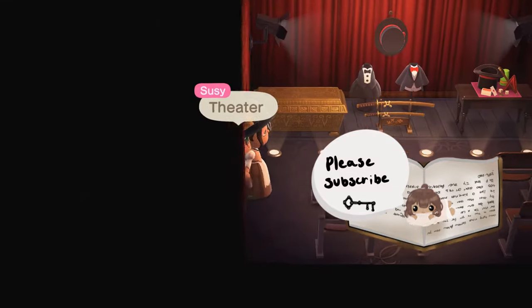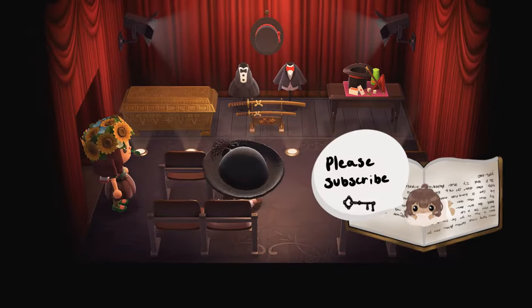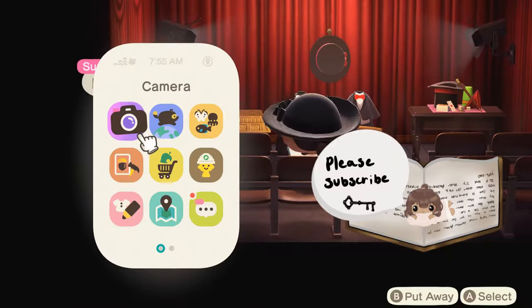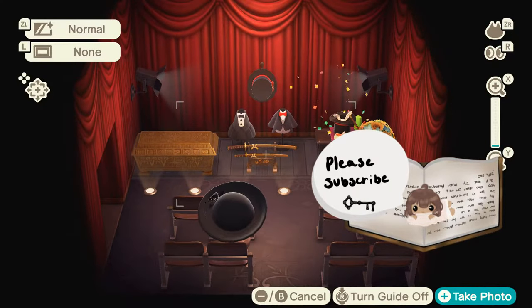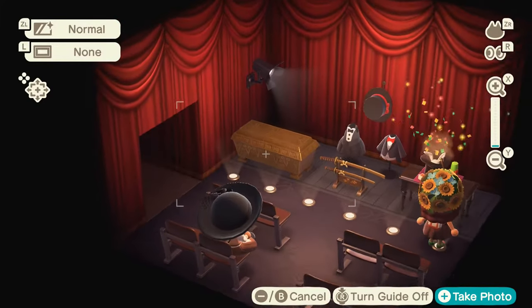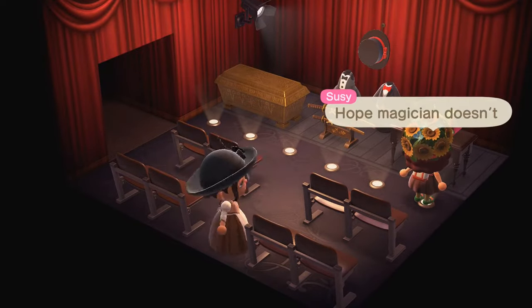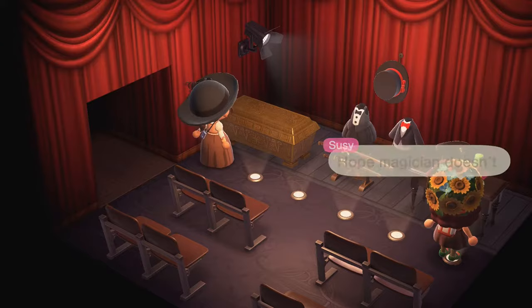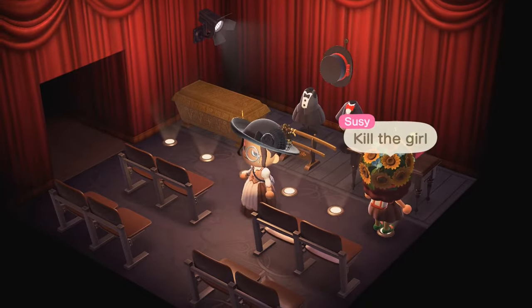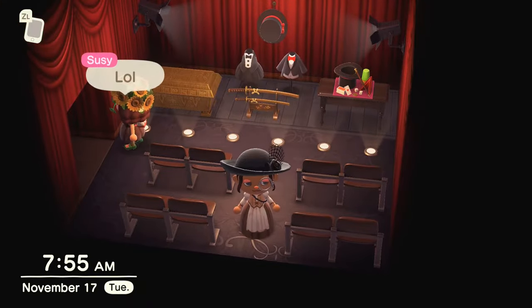Theater — the theater is super cool! I want to sit in the back. A magic act is going on — this is the magician's act. I think they're cutting someone in half, because there are knives and then that little box which is like a tomb. A magic trick! This is so cool — I love the curtains, that's really cool to use.